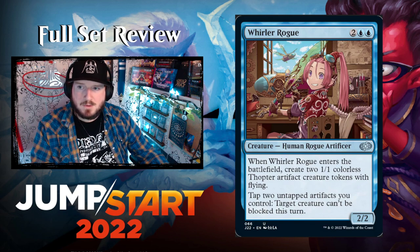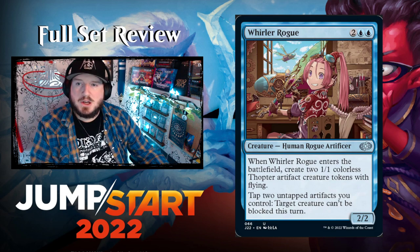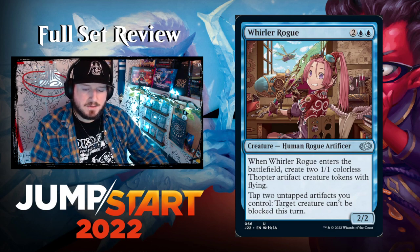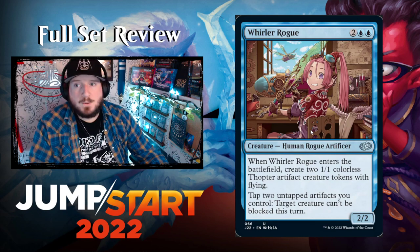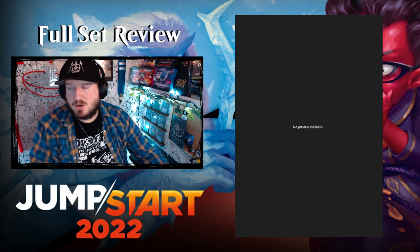Whirler Rogue — cute anime art — two blue blue for a 2/2 Human Rogue Artificer. When it enters, create two 1/1 colorless Thopter artifact creature tokens with flying. Tap two untapped artifacts you control: target creature can't be blocked this turn. This is a very good piece for ninjutsu decks in Commander but also artifact decks — great that these cards have homes in multiple different styles.